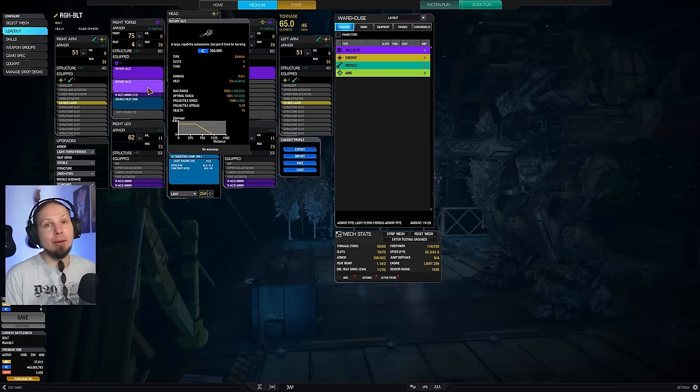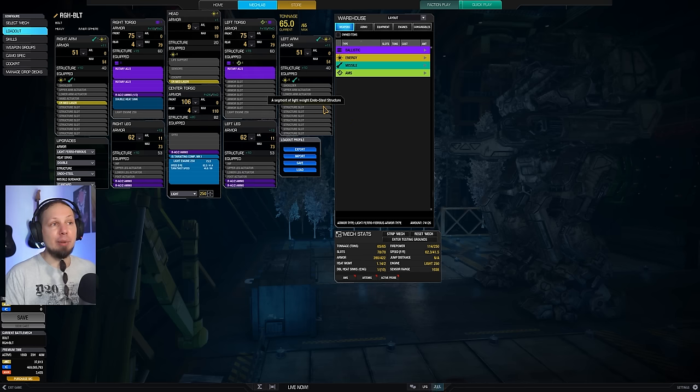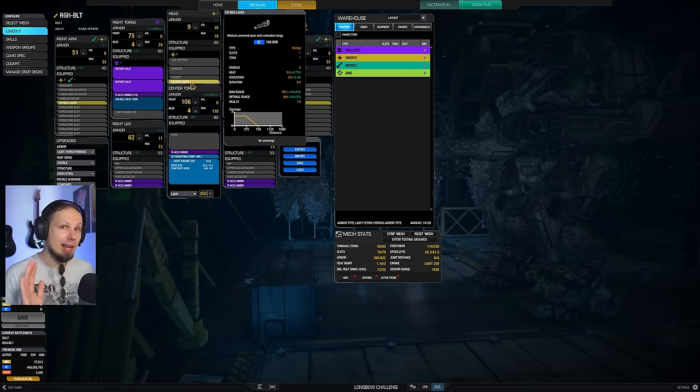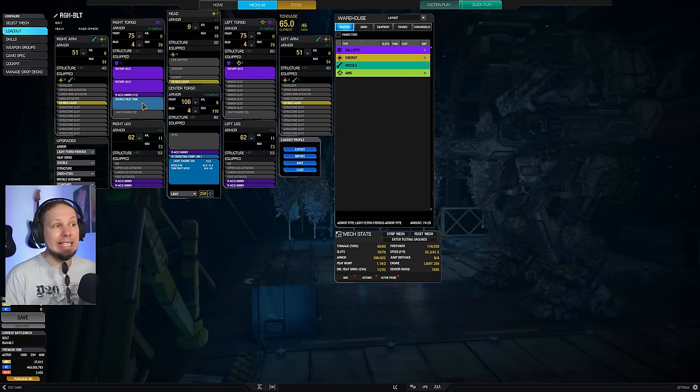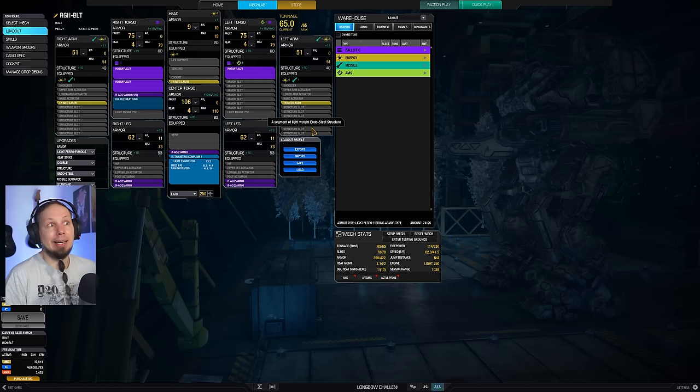We can fire a total of three Rotary AC 2s at the same time without running into ghost heat. The rest of the build is a bunch of medium lasers — three extended range ones because we want to fight at about four to five hundred meters. The rest is ammunition plus one heatsink, a light engine 250, and a targeting computer for a bit more sensor range, faster targeting time, projectile speed, and crit chance. It also helps with laser beam range.